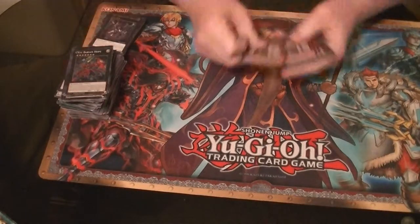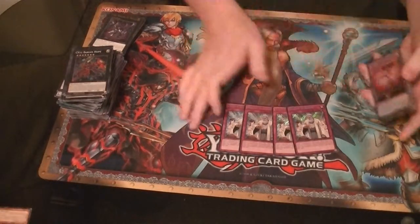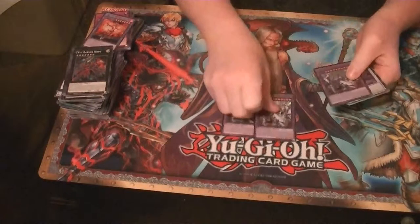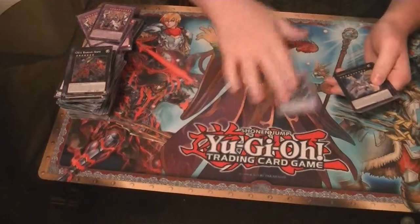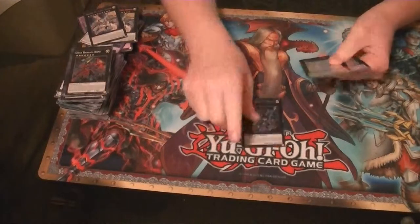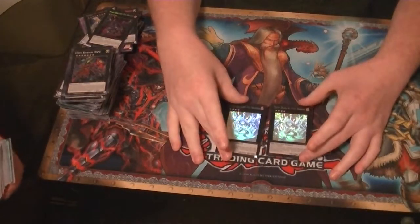For Secrets, we pulled four Solemn Scaldings, which I really wish were Discs or Vergils. One Grista, three Shekinagas, one Yazi, two Utopic Dragons, one Secret Dark Rebellion Dragon — my baby — and two Ghost Rares out of a case.